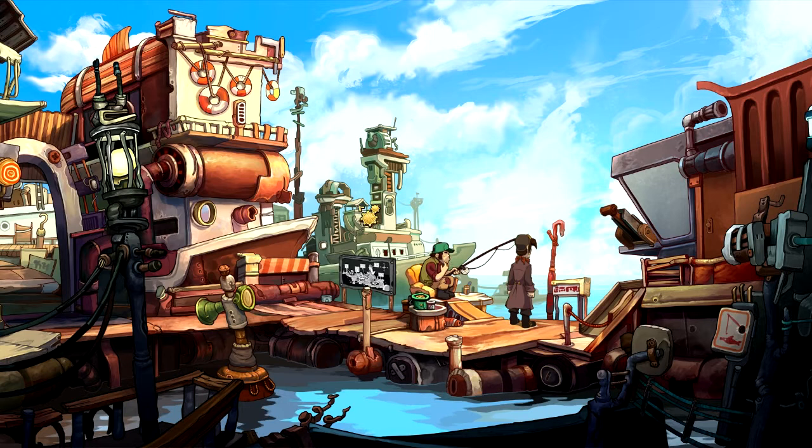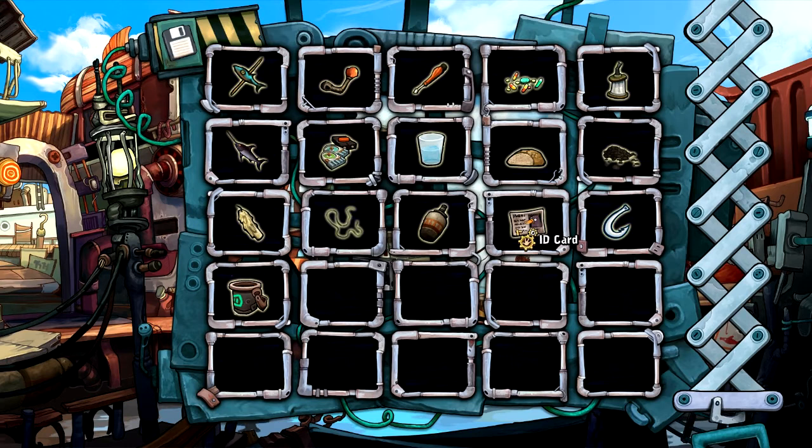Hi guys, Nate Dodder here, welcome back to Chaos on Deponia. We left Rufus here last time having just got the ID card for the Platypus Club. Now we'll go back to the souvenir shop to try and get some more information about the actual platypuses themselves.